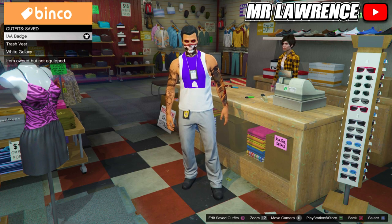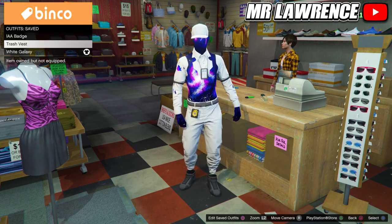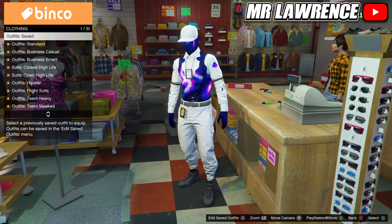If you did everything correctly, the other outfits are also transferred over. Now, if you want the IAA badge on your outfit, equip the transferred IAA badge outfit. If not, just follow along from here. You can now start making an outfit that you want the trash vest on. You can even try to merge it on one of your saved outfits, but sometimes it will mess up your outfit.